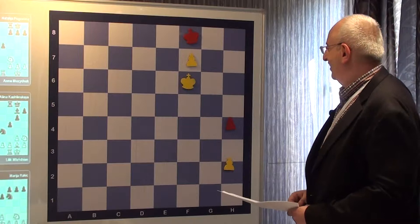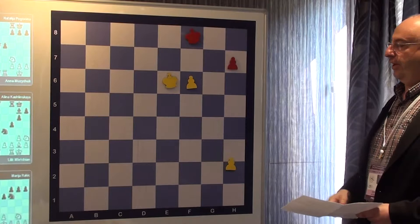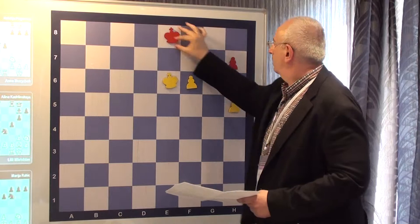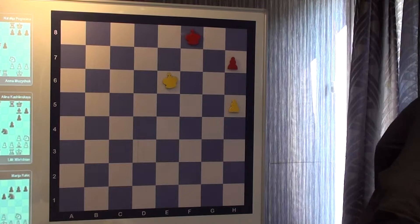We have to play ourselves into the color where this King stands. H4. The H pawn is untouchable. He goes here, we push again, he goes here, we push again. The draw is always difficult to give.